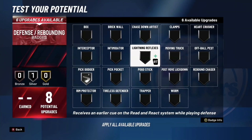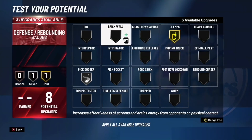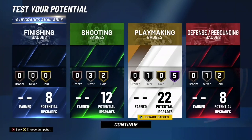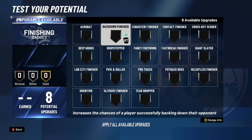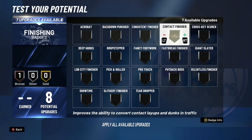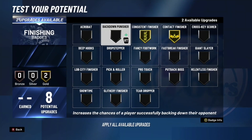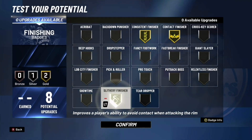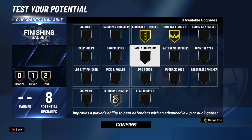Unpluckable silver and ankle breaker hall of fame — that's pretty much all you need. For the defensive, all you need is big dodger on silver, clamps on gold, and intimidator on gold. That's all you really need for the defensive badges. For the finishing, all you really need is contact finisher up to silver or gold, and slithery finisher. And there you have it, all the badges complete.